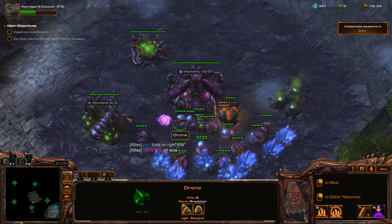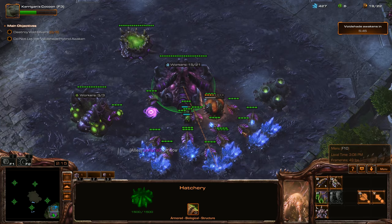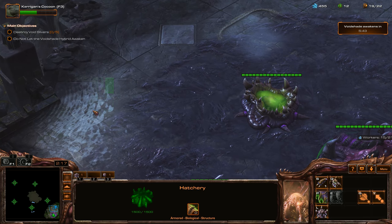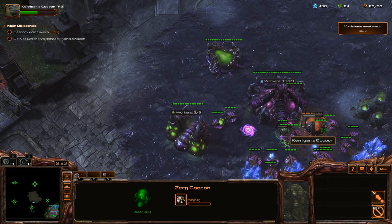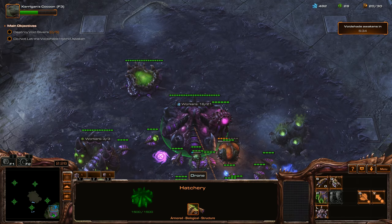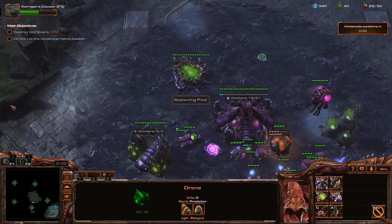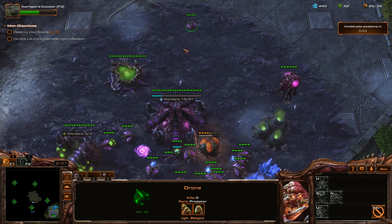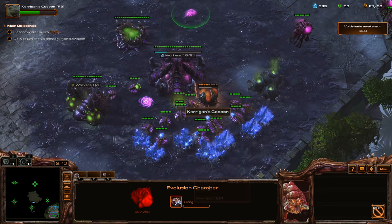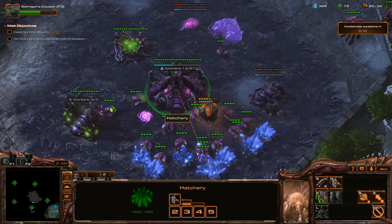We're going to get these guys onto the gas. Look at that water — I couldn't see this before. New computer, new graphics! We're going to pump out a Queen. I've been pretty slow getting out my buildings, so we're going to throw down another Extractor since we're high on minerals right now.